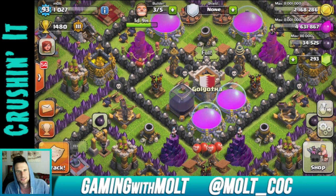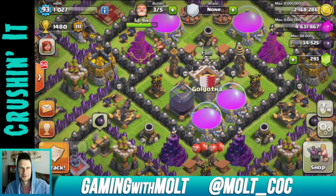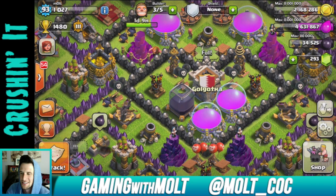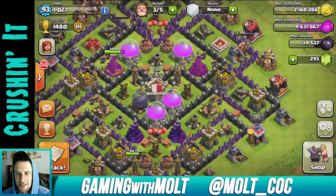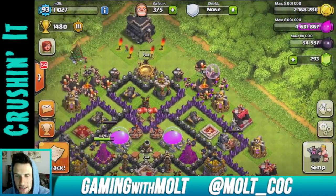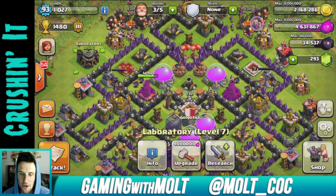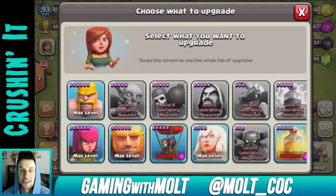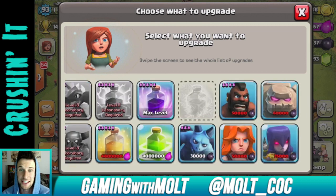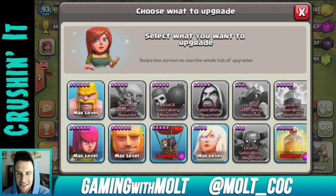Hey, what's up guys, welcome back — it's me, Molt. Today we are on our Town Hall 9. We have a whole lot of elixir. Our healers are done, they are now max level, as well as our barbarians, our archers, and our giants, so we can't upgrade them anymore until there's an update. I'm saving up my elixir right now for my balloons.